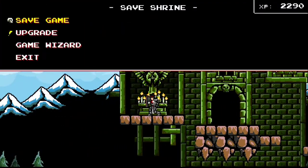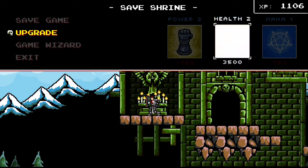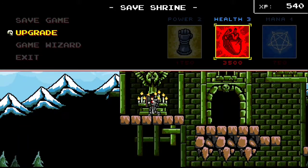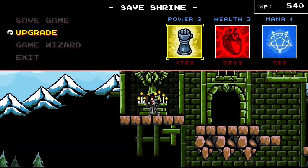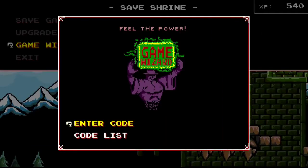I've come here to the save shrine — here's where you can save the game. You can also upgrade. So if I go ahead and do upgrade, I can spend my experience points to upgrade my stuff. I'll go ahead and upgrade my health. So now my health is level 3, my power is level 2, my mana is level 1.